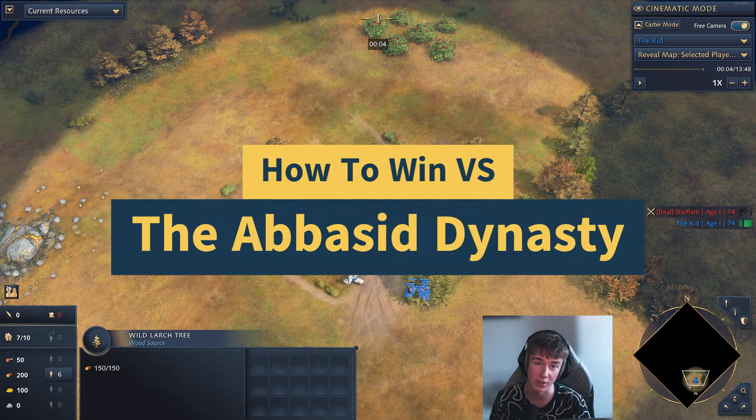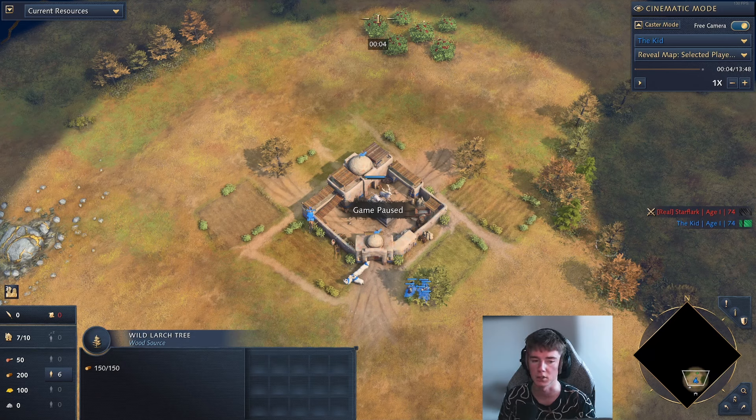Hello everyone and welcome to another video. Today we're going to be talking about how to deal with the Abbasid dynasty in the different forms that we often see them: doing super greedy stuff or playing mass camels. I'm going to be showing you two games today on how to beat them.